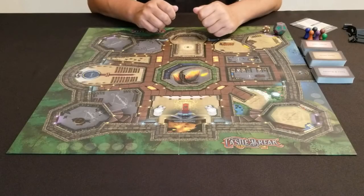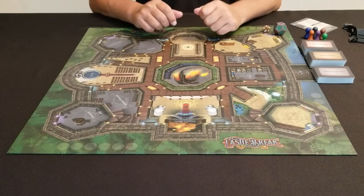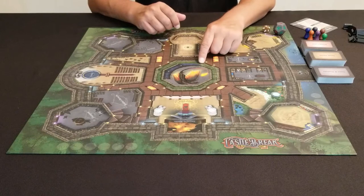Welcome to West Raven Castle, host of the annual Castle Break Games. You have been chosen to represent your kingdom in this year's games, where you will be competing against other warriors to see who can be the first to unlock Dragon's Tower and free Cinder, who is locked inside.